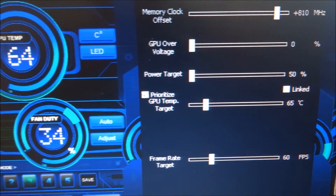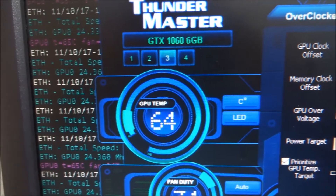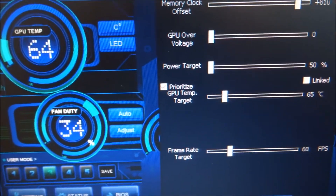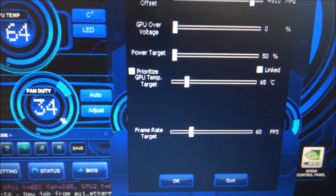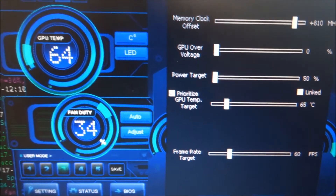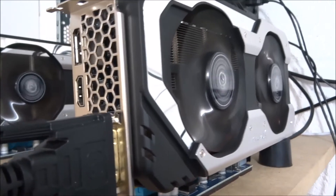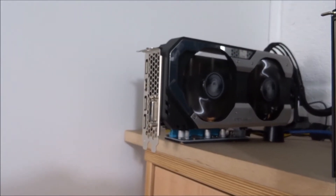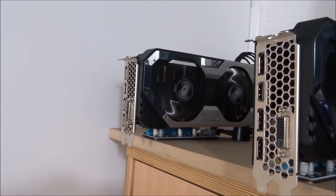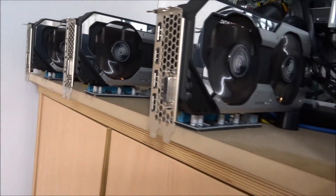That's GPU number three we're referring to. Once you've set the settings for one GPU, it doesn't necessarily mean the next GPU will have the same settings — mine do vary. For example, the one at the end is in a corner, which is a slightly hotter area. So that GPU's temperature target is actually lower than the one at the front — only by one degree — but that is the difference between bottlenecking, lowering the voltage, and affecting the hash rate. It really is fine-tuning.